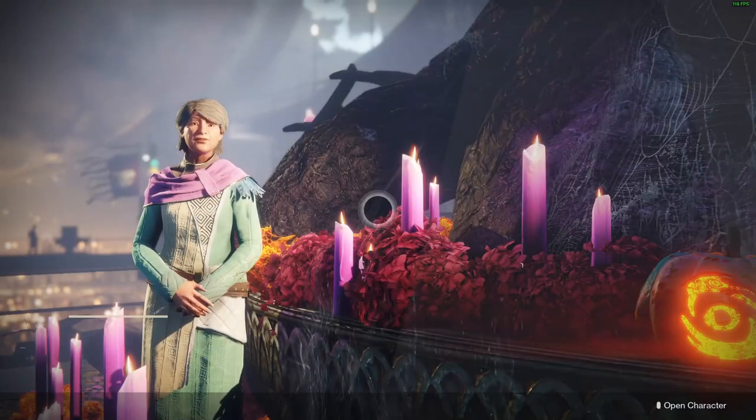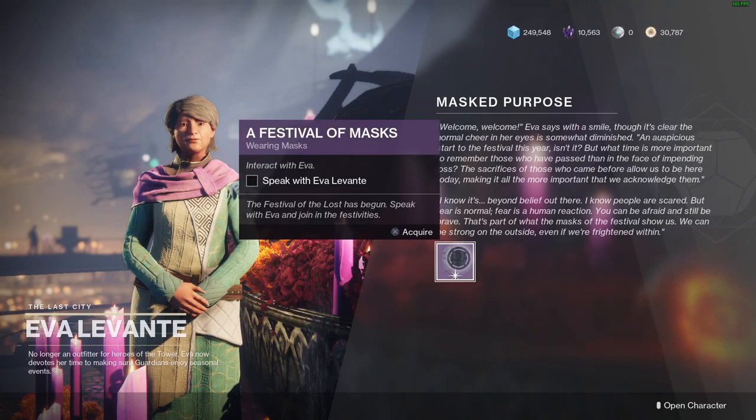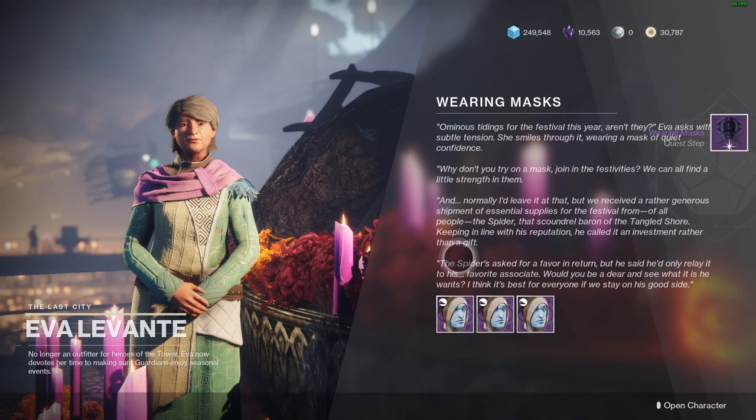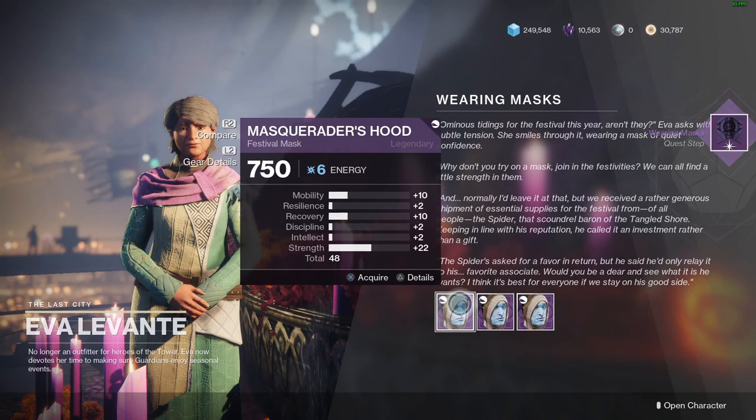So we load into the tower and we talk to Eva. We're gonna pick up the quest called Festival of Masks. We go ahead and pick this up. We will choose a mask here of an energy type — for me personally it doesn't really matter.